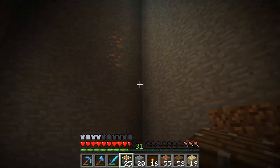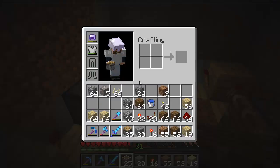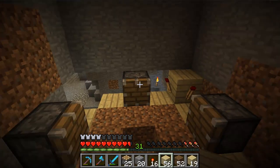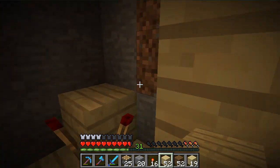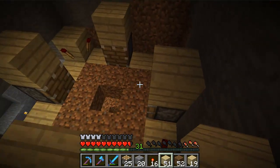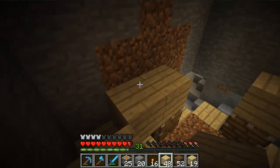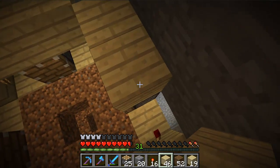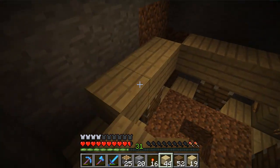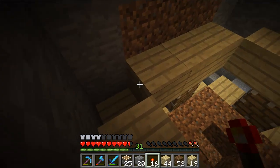Then a pillar of water through the middle will bring all the drops to a central point. I'm gonna go ahead and build a couple more layers - they're pretty simple. I'll cut out some of this so you guys don't have to watch me build like 20 layers. I'm actually only going to do seven layers, so it won't be the highest yield melon farm but it'll get us what we need.